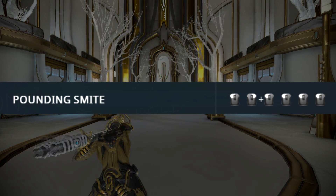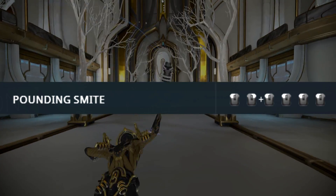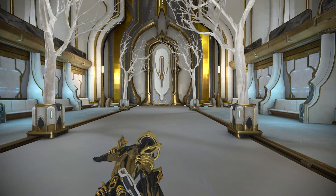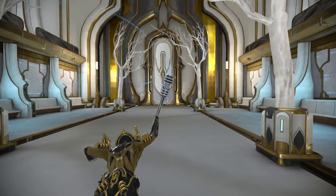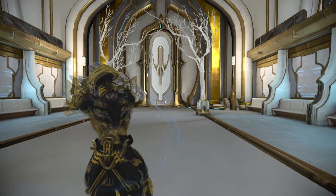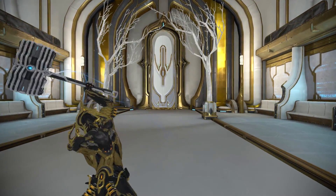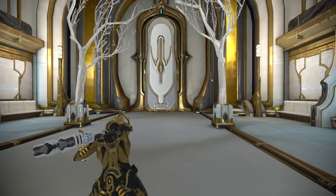The fourth and final combo is called Pounding Smite and this one is really easy to do — just hold the block button while mashing the melee button. This combo starts off with a regular strike, then a strike that does 150% damage, followed by a strike that does 250% damage. After which you will do a double strike that does 175% damage and you finish the combo with a double strike slam that does 150% damage.